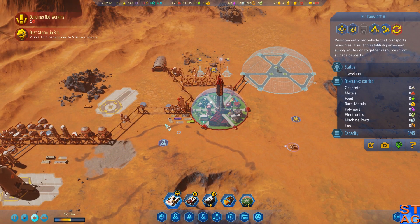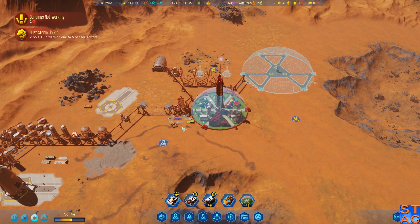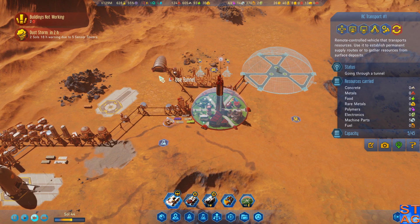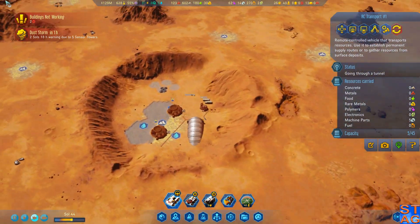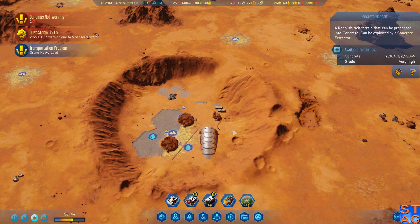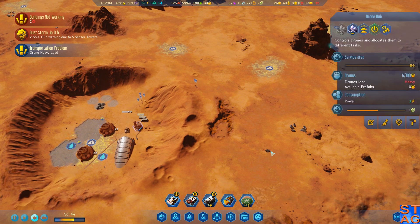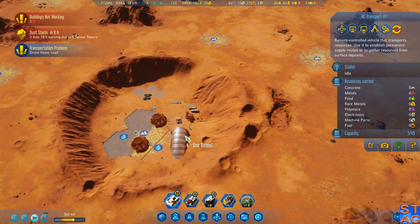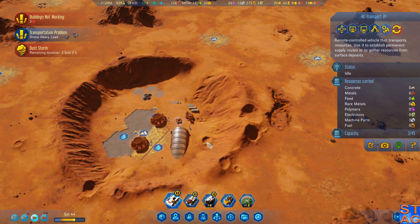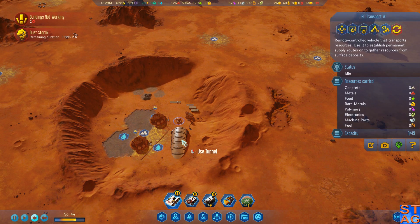I'm turning this transport around to grab five machine parts, because they need machine parts to keep going so we can keep stripping this depot down. There's a heavy drone load because this is apparently just in range of these two. I keep forgetting about maintenance on things. Alright, the dust storm is now active.